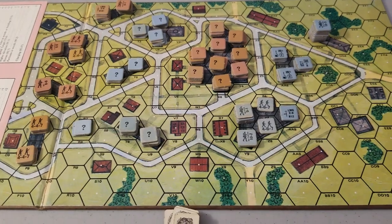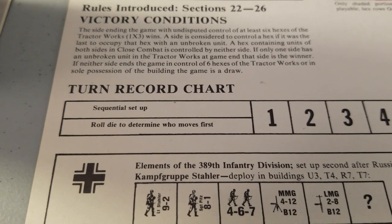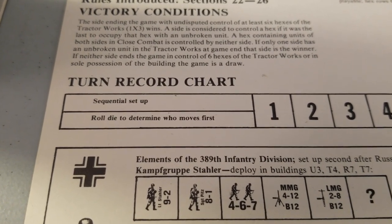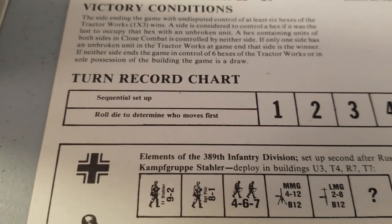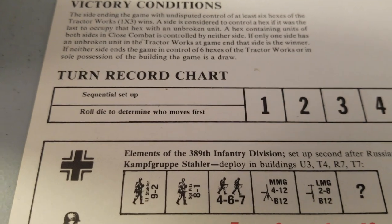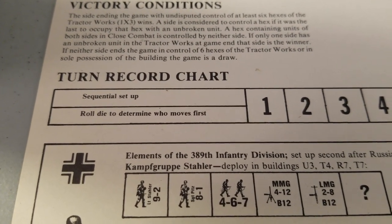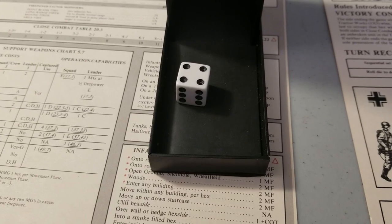Let's get this game underway. Unlike the previous game, we're not really sure who starts first — roll one die to determine who moves first. I'll say 1, 2, or 3 will be Russian going first; 4, 5, or 6 will be German going first. And we have a 4. Looks like the Germans are going to attack.